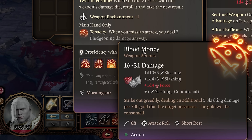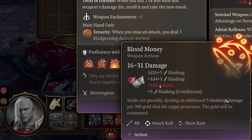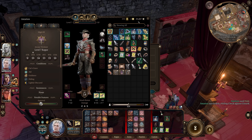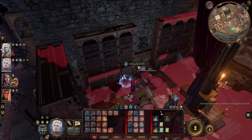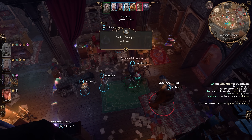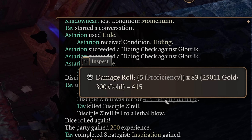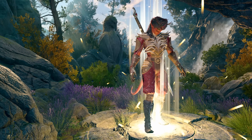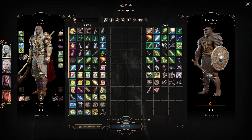And number five is Blood Money. This weapon action is found on the Morningstar named Twist of Fortune. Blood Money is an attack that deals an additional five slashing damage per 300 gold the target has. But where this gets insane is when you pickpocket an enemy and place all your gold in their pocket — just 25,000 gold leads to over 400 bonus damage. With the current pouch trick still working with traders, anyone can get unlimited amounts of gold by changing class at Withers to refresh the trader's inventory and stealing all the trader's gold repeatedly. You can find Twist of Fortune on Garingoth Thorm in the Wraithwind Toll House.